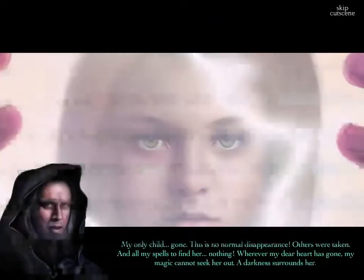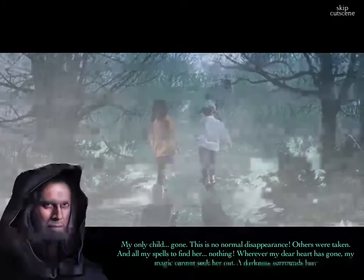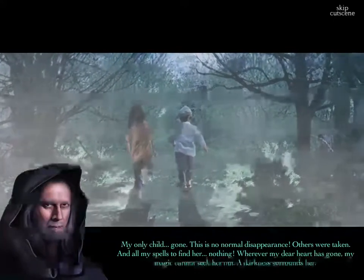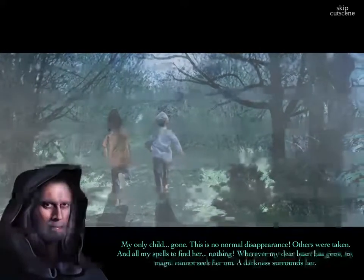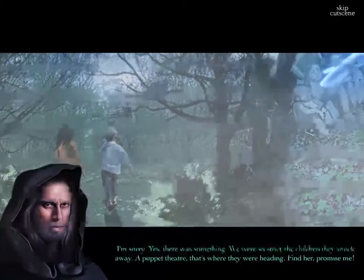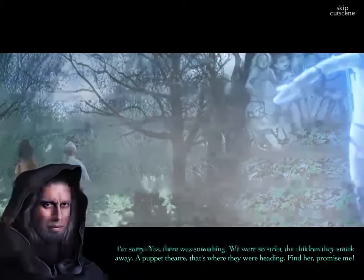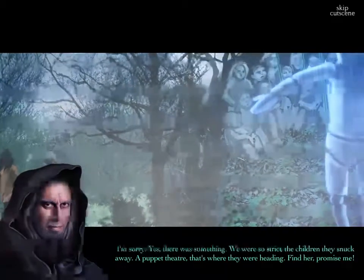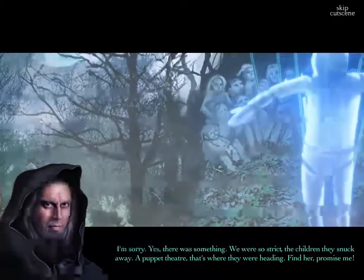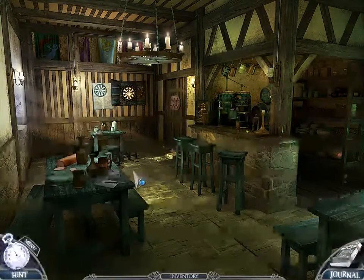My only child gone. This is no normal disappearance — others were taken, and all my spells to find her: nothing. Wherever my dear heart is gone, my magic cannot seek her out. But a darkness surrounds her. There was something — the children snuck away to a puppet theater, that's where they were heading. Find her. Promise me. I'll try. I saw the creepy guy outside. We have a rag.